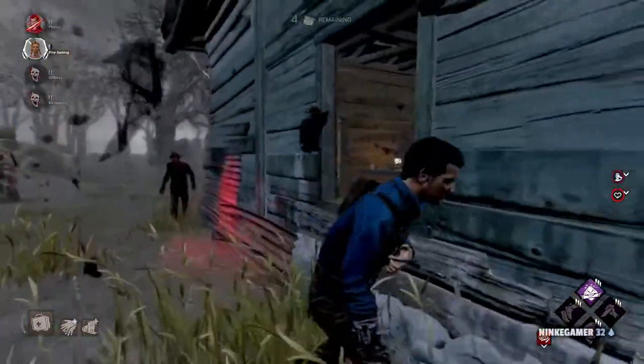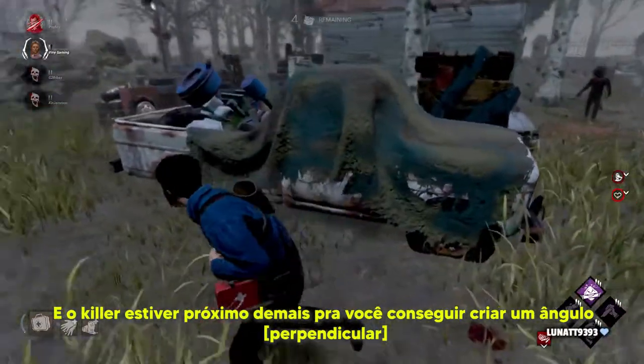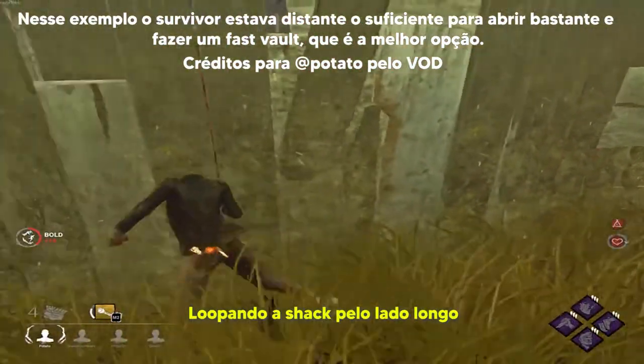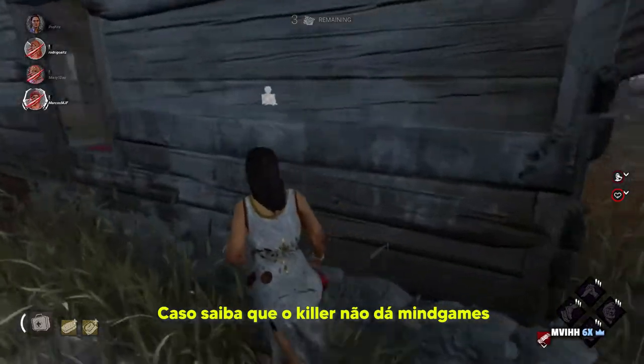Em momentos que você não conseguir ir na direção perpendicular de uma janela e o killer estiver próximo demais pra você conseguir criar um ângulo, você pode precisar de um medium vault. Lupando a check pelo lado longo, de uma forma reversa, você pode utilizar o medium vault caso saiba que o killer não dá mindgames.